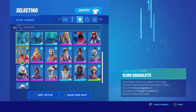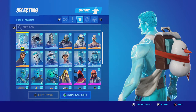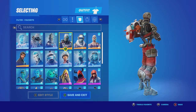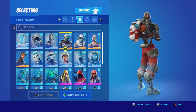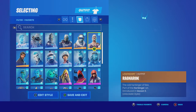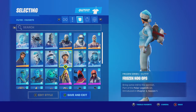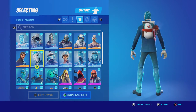And then we have skins with the back bling. Frozen Love Ranger because of this blue bat pouch on the back bling. Same thing with Frozen Raven and Frozen Red Knight. Aim, because of the red stripe, looks pretty good. Frostbite. Ragnarok doesn't look bad. Snowheart — same thing with these skins because of the pouch. Snowdrift, Frozen Nogots, Frozen Fishstick, and then Frostbroker.